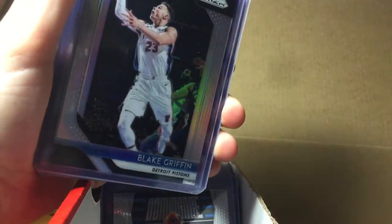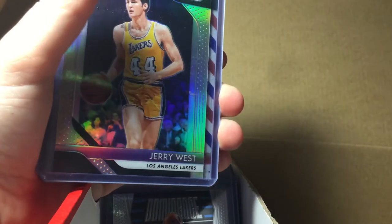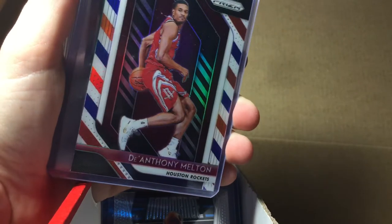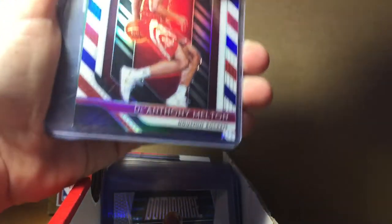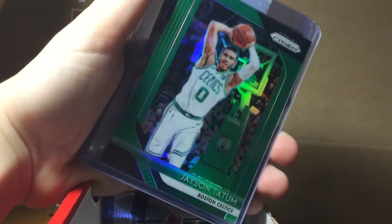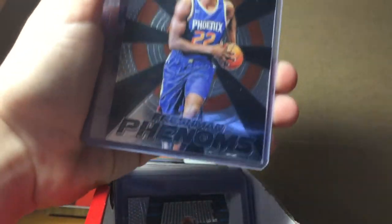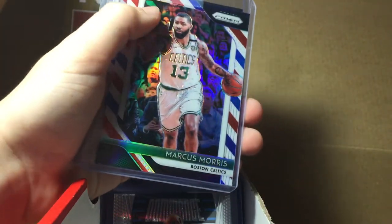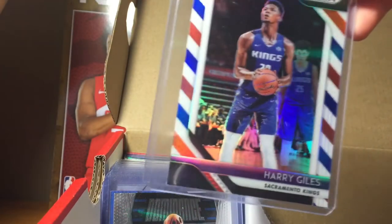And here are some of my favorite cards — not like the best, but they're pretty good. Got Blake Griffin silver prism — love prism. Jerry West silver. Anthony Melton red, white, blue rookie — these are all 18-19. Jason Tatum green, DeAndre Ayton Fresh Phenoms, Marcus Morris red, white, blue, and Harry Giles red, white, blue.